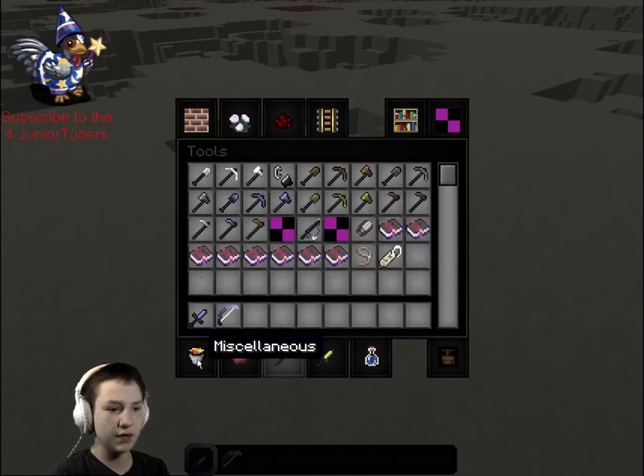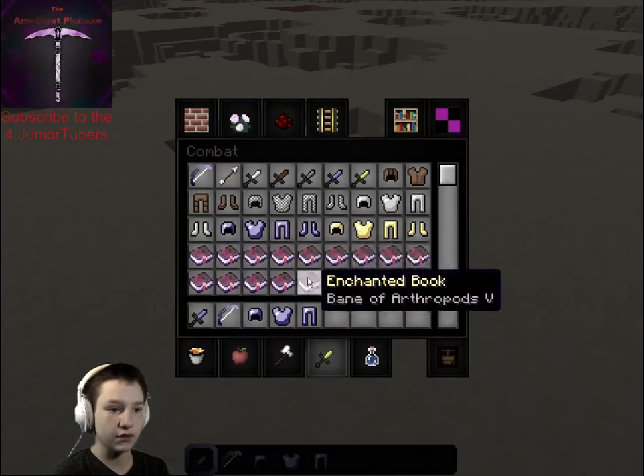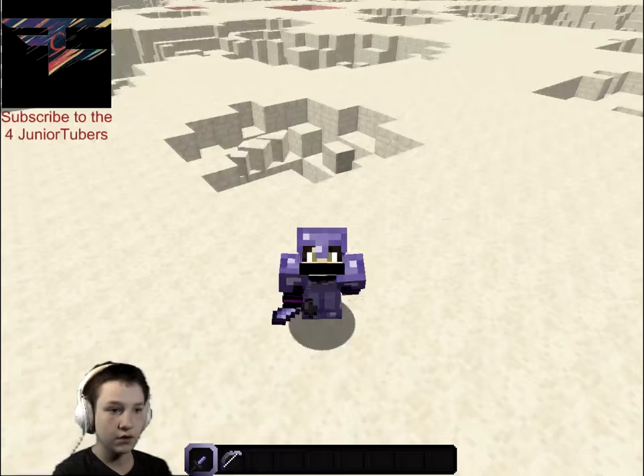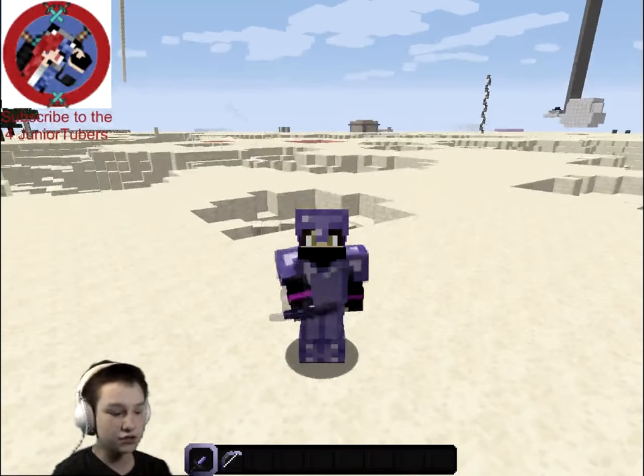Did I just throw into my inventory? What did I do? Yeah, I just threw into my inventory. Okay you guys, this is what I look like — I look amazing. We got this short sword.